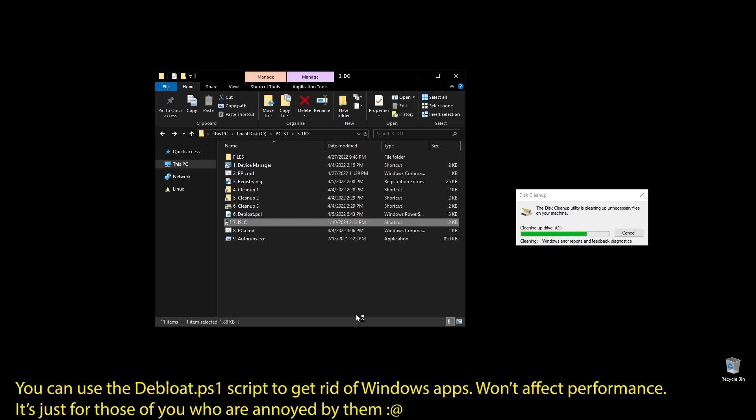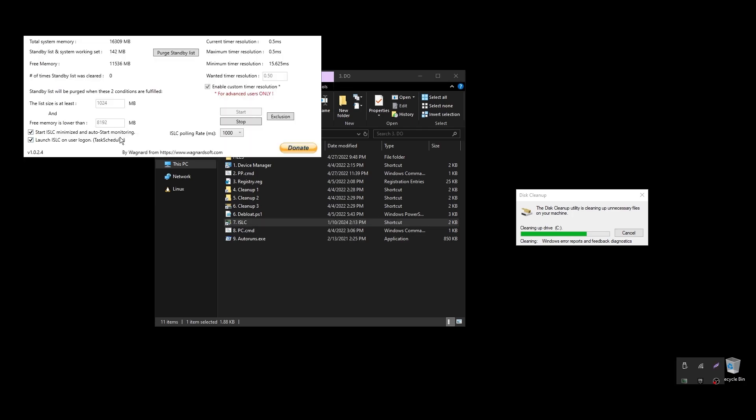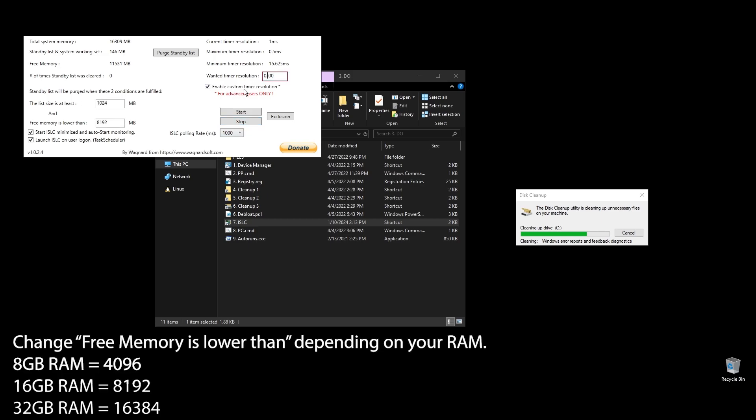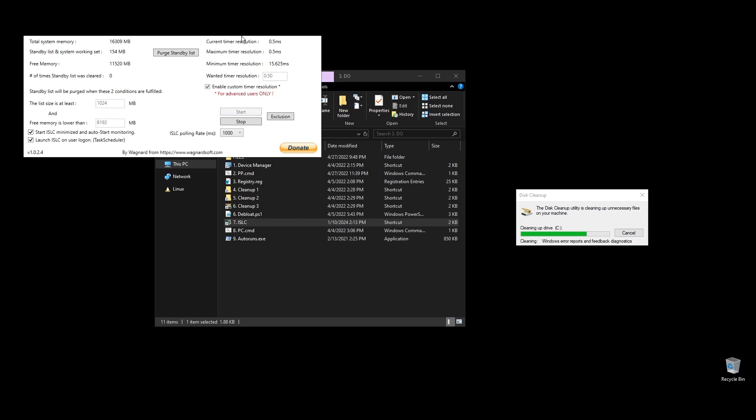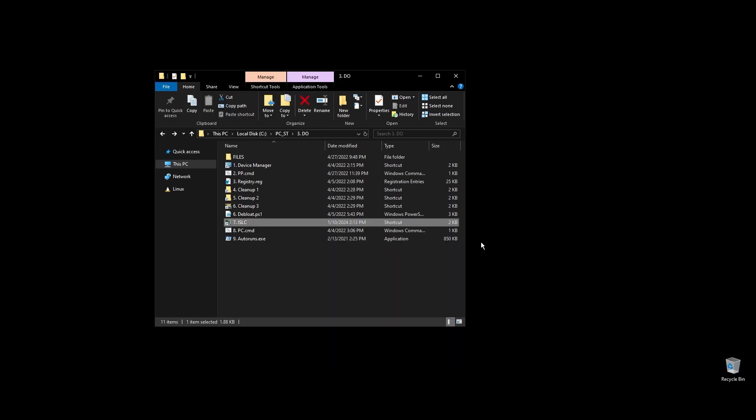Next, let's set up ISLC. This program will help a little with latency and always clear up cached RAM. Set up the settings like mine, with the only difference on the option called 'Free memory is lower than' — there you should add half of your RAM multiplied by 1024. If you have 16GB of RAM, then the number should be 8×1024 = 8192. PC.cmd will rebuild your performance counters — just double click on it and press any key to continue.